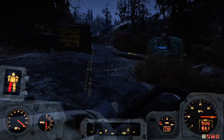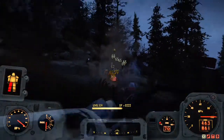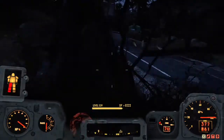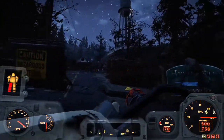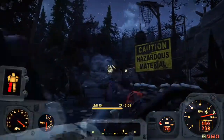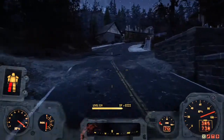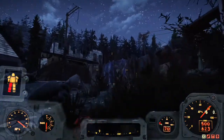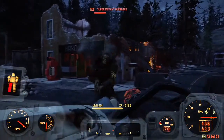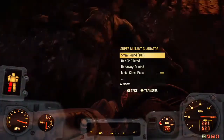Going to shoot some super mutants — try it on the floaters first. It's going to eat up fusion cores, but the barrel turns flaming hot; love that effect. It seems to shred them up — the gatling just lays into everything and shreds them up.